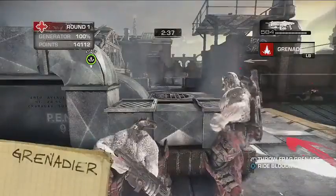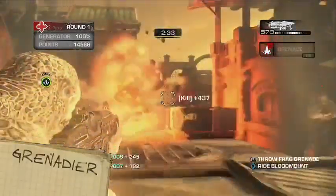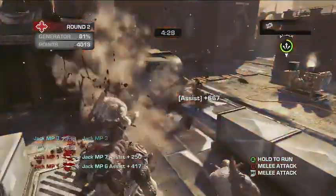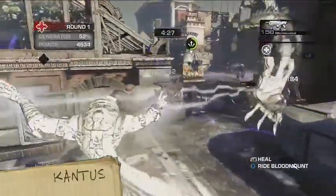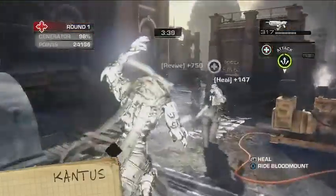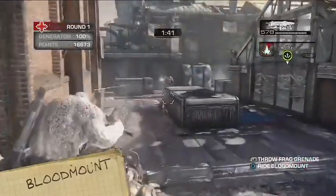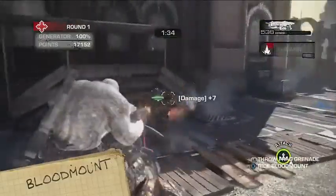The Grenadier, as you can probably deduce from its highly imaginative name, is able to throw frag grenades. Get him up on a blood mount and he can toss frags even faster. The Kantus is the Locust medic — he can heal everyone in his immediate vicinity, and for that, I hate him. His healing ability is greatly boosted by riding on a blood mount. These charming creatures can carry the Grenadier and Kantus to the front, and also quicken the recharge of their passenger's special abilities.